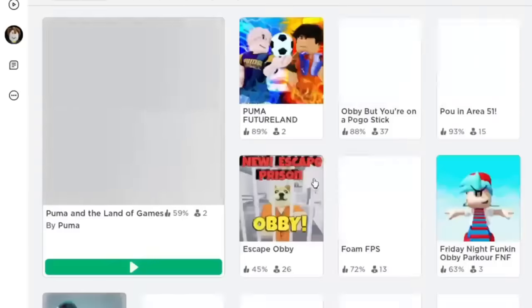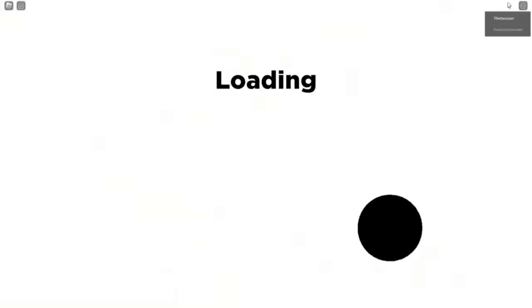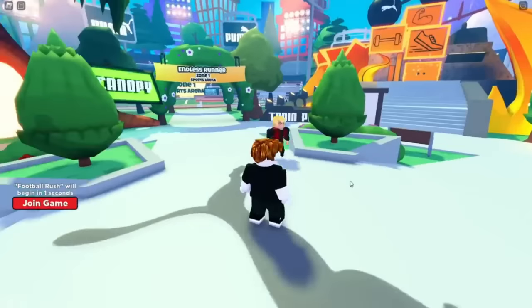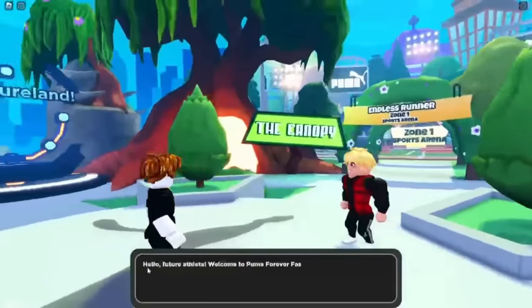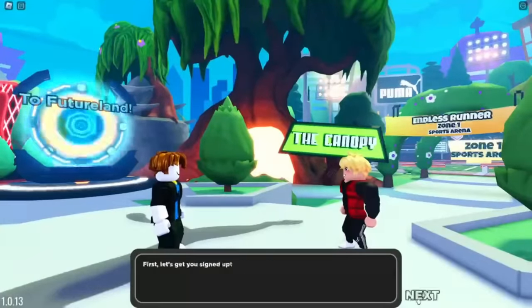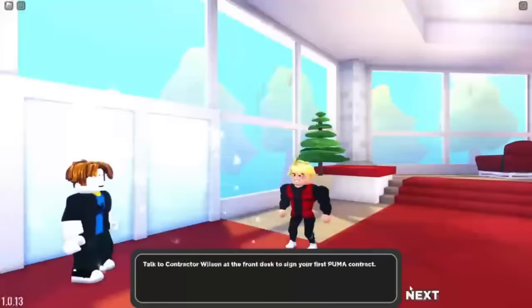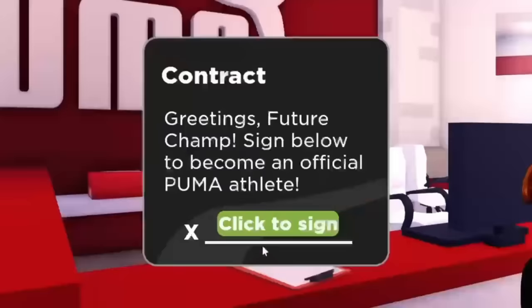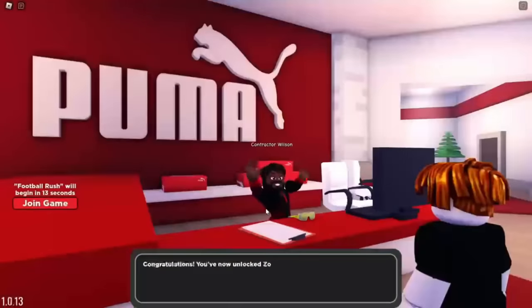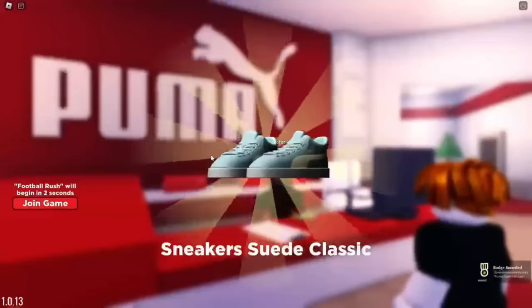For the next red item, search up Puma Land. This game is super cool as it is simple to get the red item. Once in the game, a handsome-looking man will run up to you and start talking about random things. All you've got to do is skip through all the waffle, and then you will be teleported into a room where you have to sign a professional contract. After all of that, you will get some in-game accessories, and as soon as you have got them all, you can leave the game.